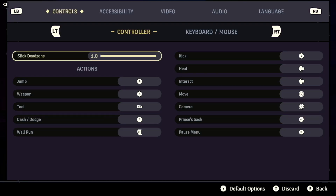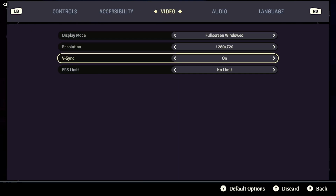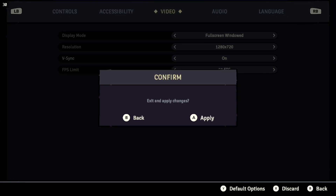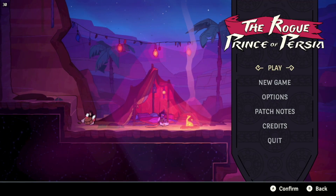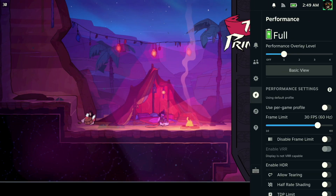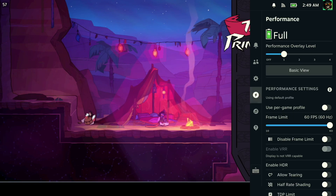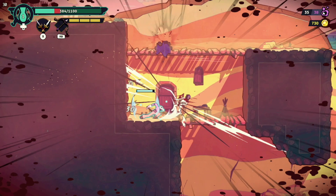There aren't very many settings in terms of graphics or anything like that. You can set the frame rate down to 30 if you want, but I went ahead and left it at 60. Most of the time when I was playing in handheld on the Steam Deck and not having it docked, I would put it down to 40, and it seemed to hold pretty well. In the gameplay you'll see, I got 30 and it never budged from 30, so that's exciting.